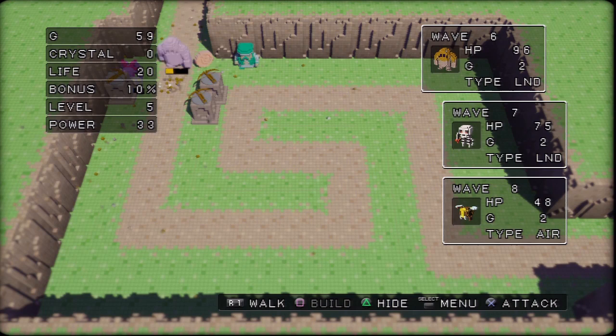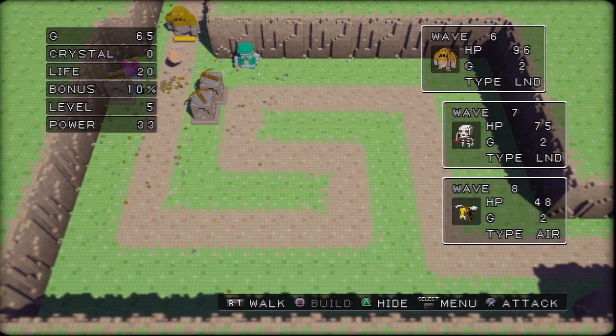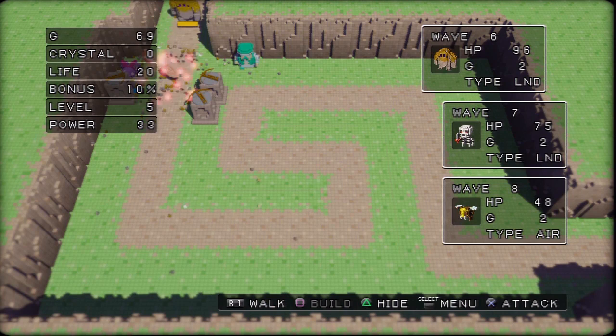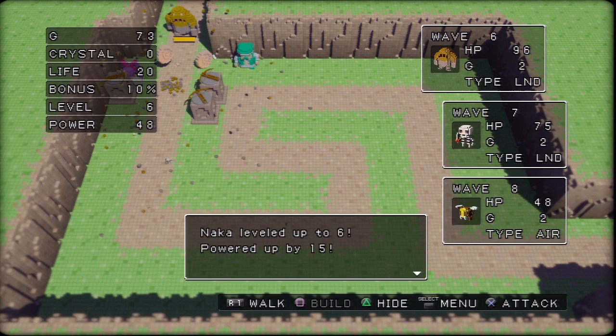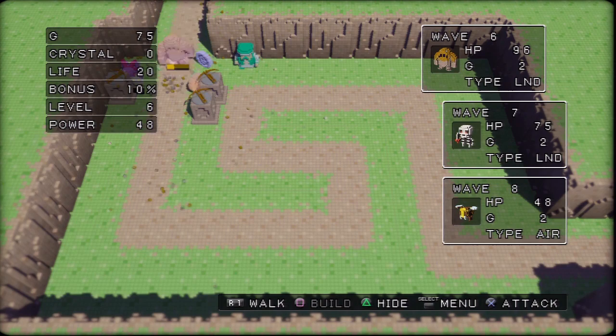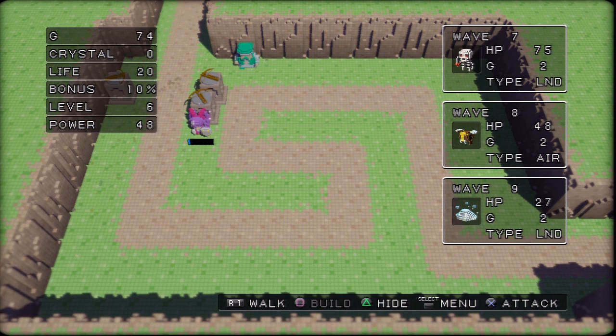A perfect win means not only does nobody get through to the far end, but it also means I don't get hit by any of the enemies. Me getting hit doesn't do damage to whatever we're defending — but when I get hit, some of my money will go flying out, kind of like Sonic getting hit. I don't think you can ever pick up as much money as you lost. So not only do I have to prevent everything from getting through to the other side, but I can't get hit either.